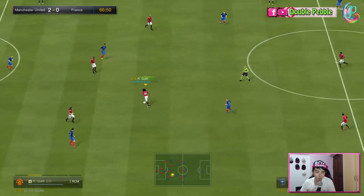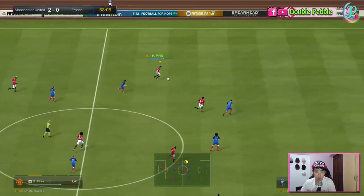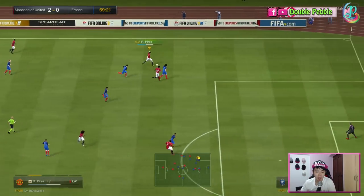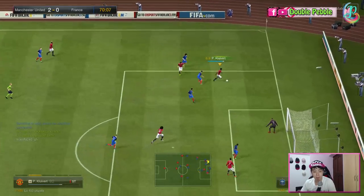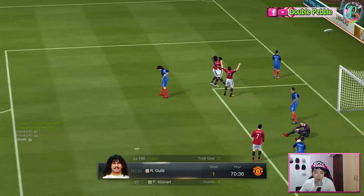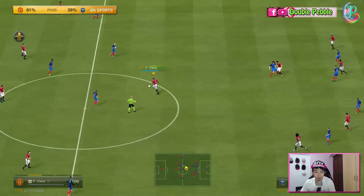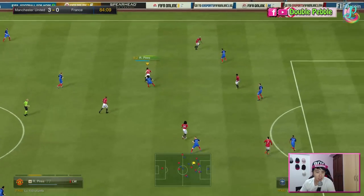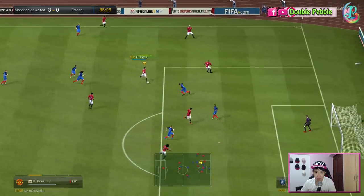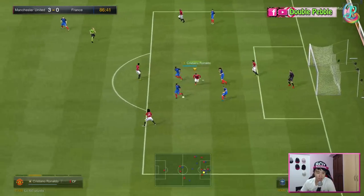His weak foot is five-star, meaning he performs almost equally well with both feet. Looking at his stats and general gameplay, he doesn't have any outright weakness other than poor heading — but that's not important for a winger since we don't rely on wingers to score headers. Other than that, every offensive stat is above 81, making him a very well-rounded player overall.